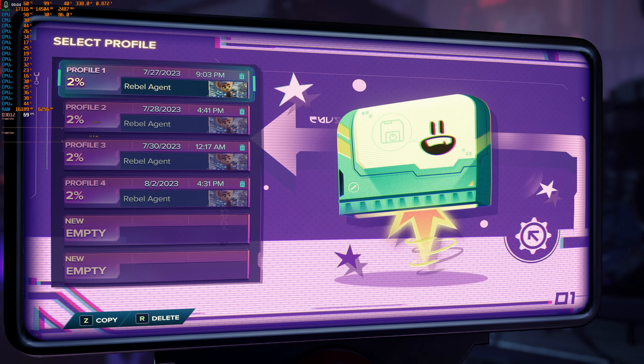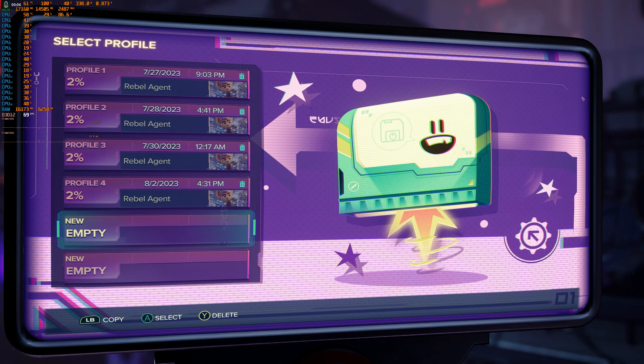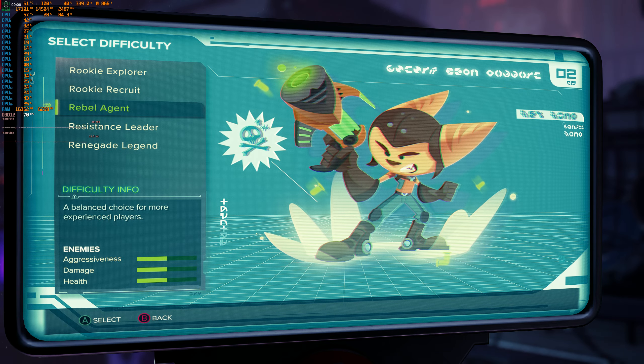Hello and welcome back to Frog Boy X1 Gaming, I'm Andrew. Today we are going to be doing a benchmark with Ratchet and Clank: Rift Apart on the RX 7900 XT running with the 5800X.